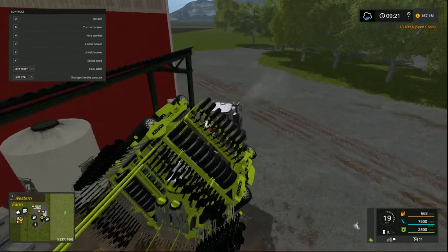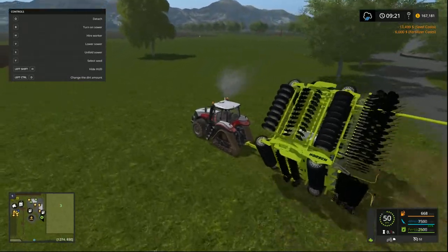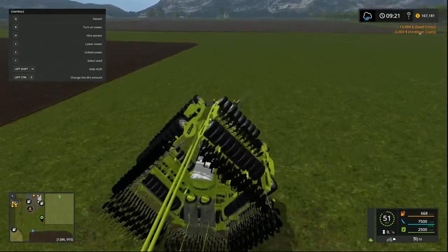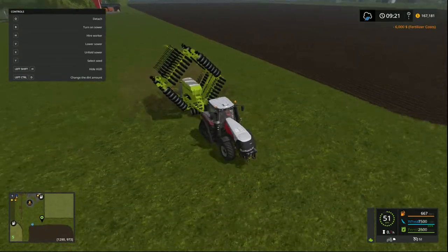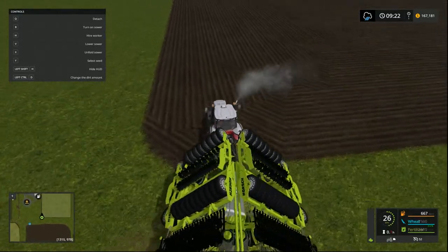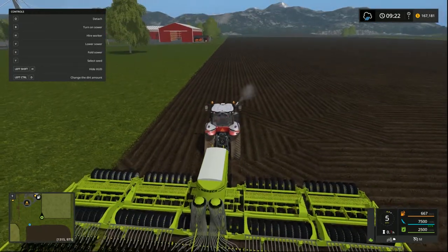The advantage of going back to this without doing seasons, being on fast growth, is it'll only be a couple of days in between crops being ready, so we'll be able to basically crack straight into it and we'll be quite busy. As a goal, I think what we might do is aim for a $20 million cash goal. Once we get to $20 million, that's our goal, and we'll just see where we go from there.